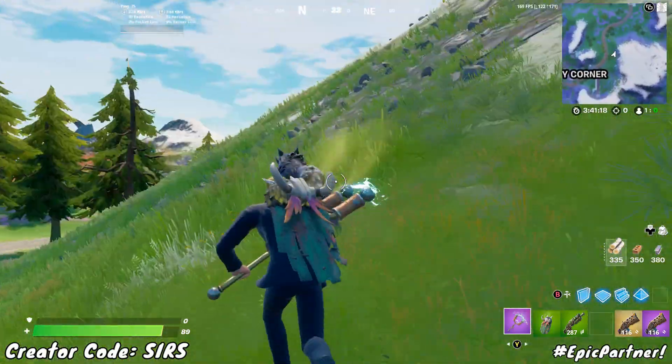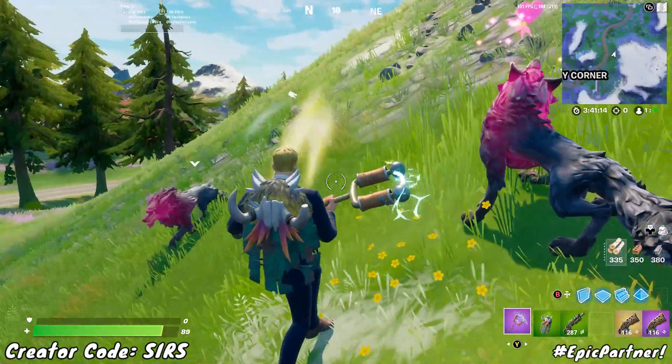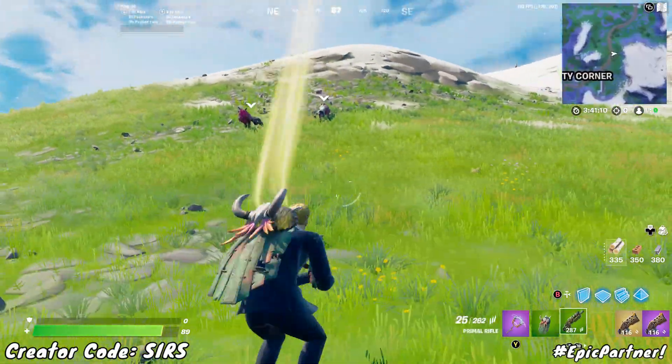And there we go, we tamed a wolf. Now you can also tame the other one if you're quick enough before they get into a fight — and there we go, we have tamed two wolves just like that, and it is super simple.